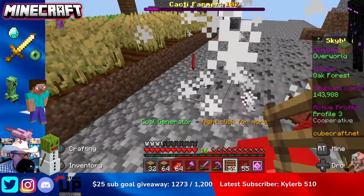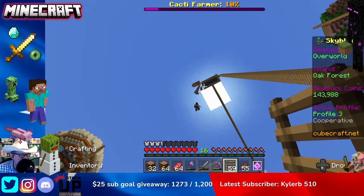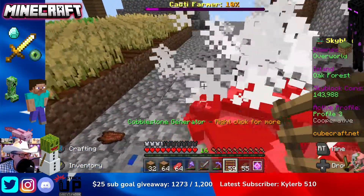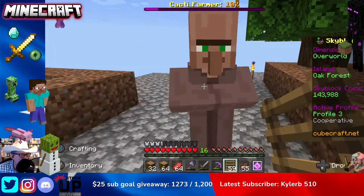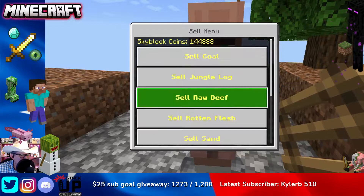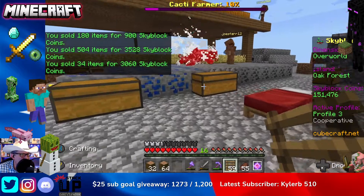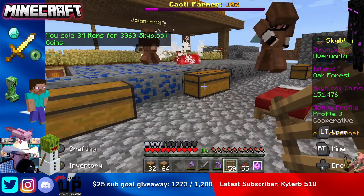If you are not following the video series, you may be having an issue with coins. If so, I would highly recommend you go check out the dropper videos on my channel. This is the cow dropper; this one over here is the zombie dropper. You can see we are getting free rotten flesh, leather, and raw beef, which we can then sell to get basically free money for doing nothing. Just in the last minute or so, we got 900 coins for leather, another 3,000 coins for raw beef, and for rotten flesh we got another 3,000 coins. So we're making quick, easy money just by having this dropper system. If you don't already have one, I would highly recommend you check that out.